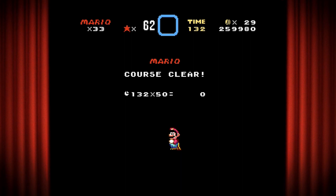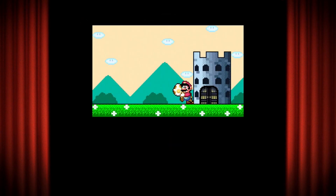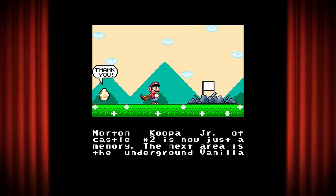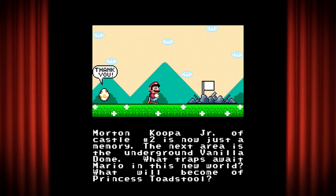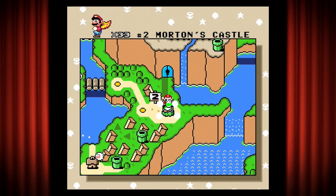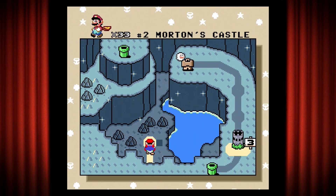Easy peasy lemon squeezy. I find Morton, even though he's the second boss, much easier than Iggy. Morton Koopa Jr. of castle number two is now just a memory. The next area is the underground Vanilla Dome - what traps await Mario in this new world? What will become of Princess Toadstool?